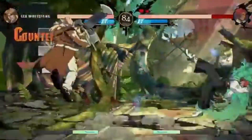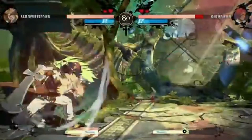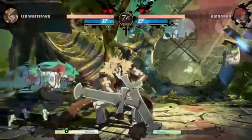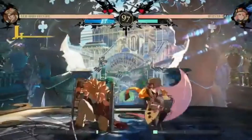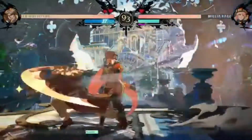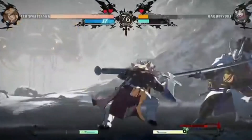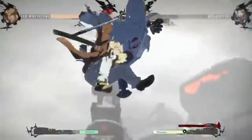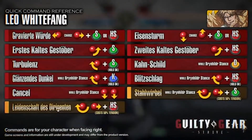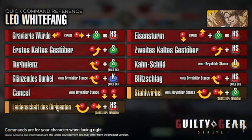His standing far slash and standing heavy slash attacks work well as pokes. His heavy slash attacks can cancel into his slash attacks, opening up his offensive options. When you get in on the opponent, mix them up with Zweig Kaltes Gestuber and go into Brianhilder's stance. While in his stance, you can surprise the opponent with either the low kick attack or the overhead heavy slash attack. Khan's Shield can shut down the opponent's attempts at taking their turn back.